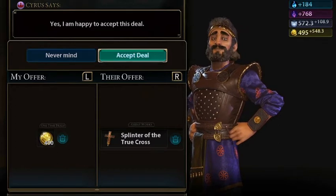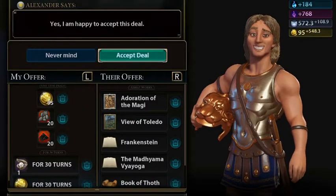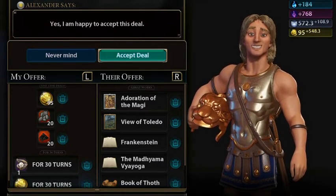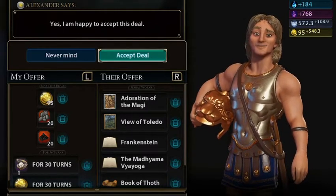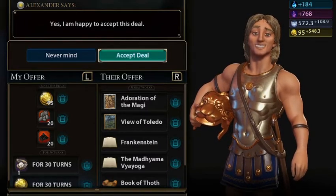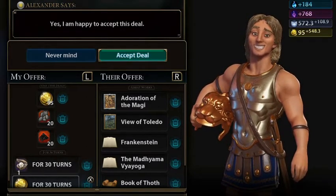Persia will sell me their Splinter of the True Cross relic for 400 gold, which is nothing — thank you, Persia. Alexander will also send me two relics, two great works of writing, and two great works of art for 120 gold.